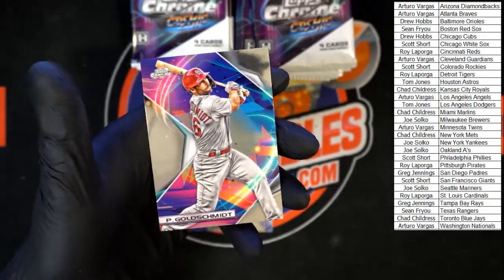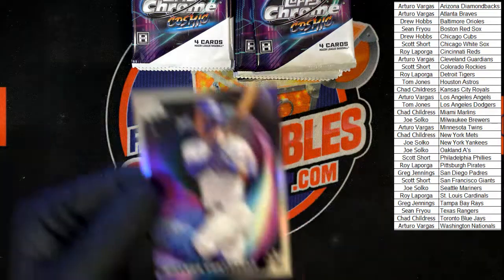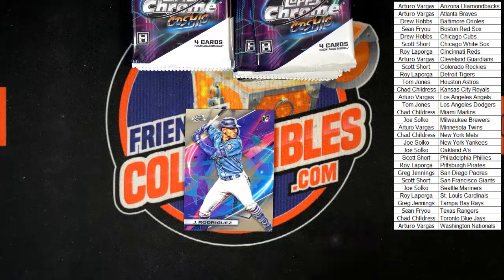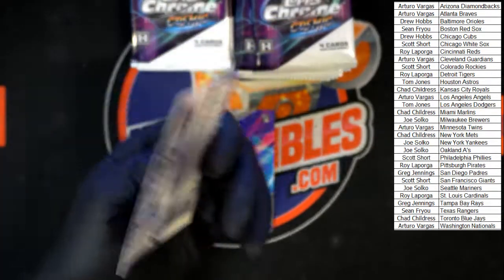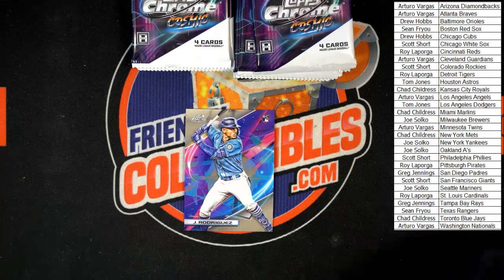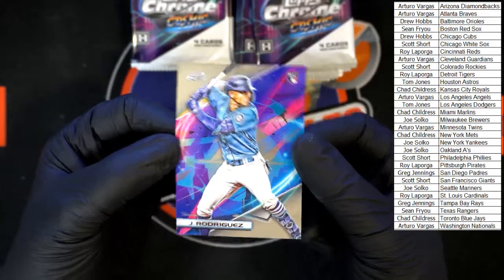The Goldschmidt, then we had Contreras, Machado — the Cubs card... I'm not seeing a Cubs card. Ah okay, the Chris — now I see what you're saying, I thought I missed something numbered. That's a nice base right there, those have been doing really well. Take a look at those.